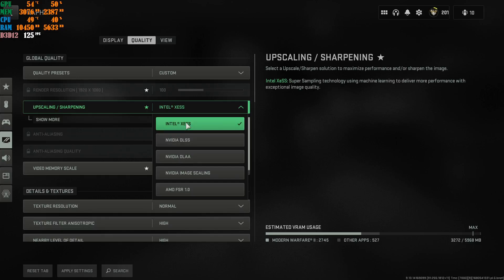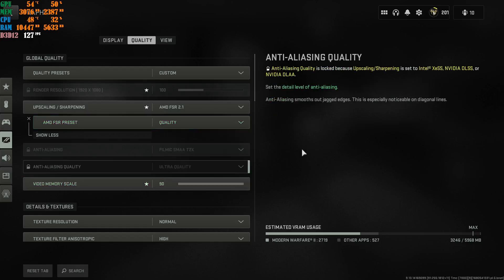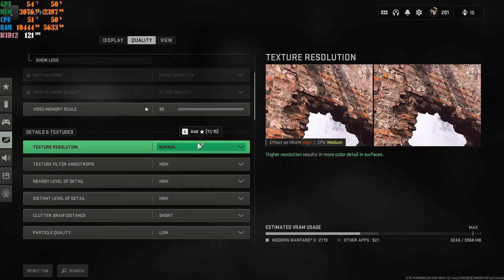If you have a good enough machine, use the first upscaling at Quality or Balance if your GPU isn't great. I have an RTX 2060 OC and at Quality the game looks really good. Something that plays a very big role once you have these enabled is the video memory scale — keep it at 90%. Have your texture resolution at Normal.